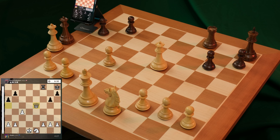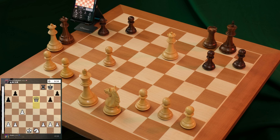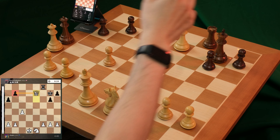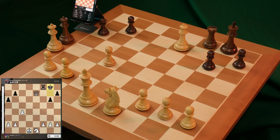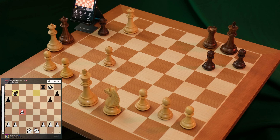Here we go. Queen e5 check. Queen moves forward, check. Not really that many options for black. There we go. Let's take. And now, an unimpeded path for my c-pawn to promote.